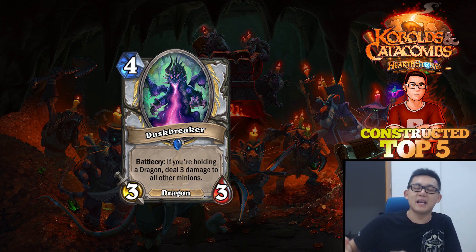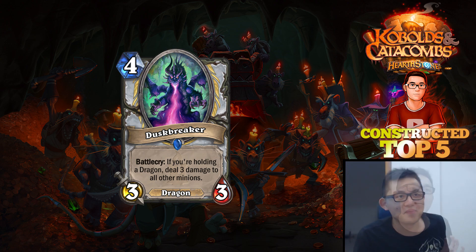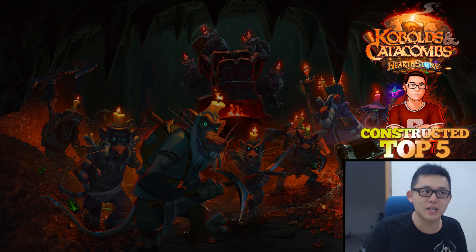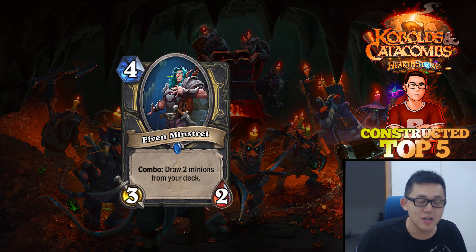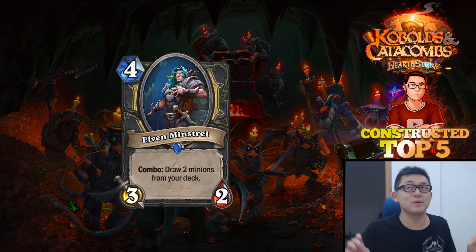Duskbreaker also makes cards like Netherspite Historian really powerful again. The second card that's really insane is from Rogue — it's the Elven Minstrel. For 4-mana, you get a 3-2, and if you can combo it out, you get to pull 2 minions from your deck. There's a reason why Ancient of Lore was nerfed, because it was considered too OP — it was a 7-mana 5-5 that drew 2 cards.